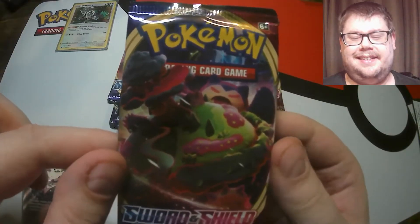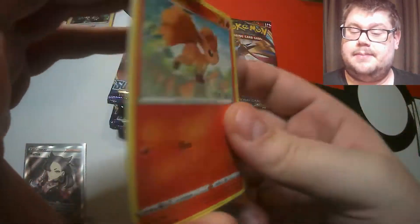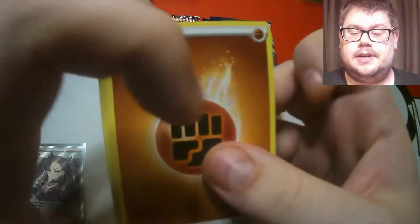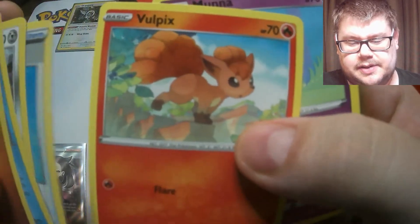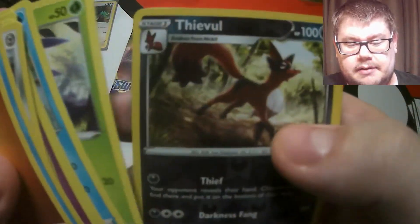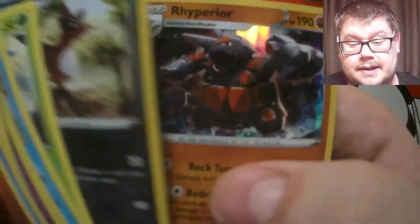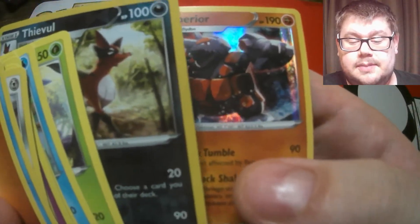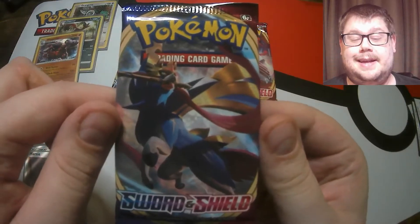Pack number three then. I'd like to get some of the Doggos - Zacian or Zamazenta, preferably the gold version. I think those cards look awesome, so those would be my main hits. Let's see what we get. Full art pick there - that art is awesome. We have a Roselia reverse, a Feebas, and that is a rare... and a holographic Ryhperior. So we're getting some holographics but only one ultra rare so far.